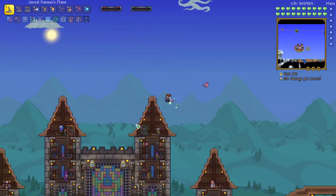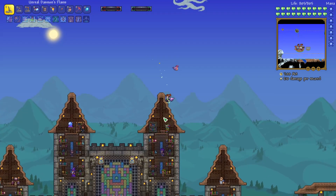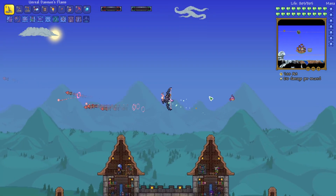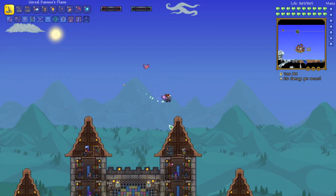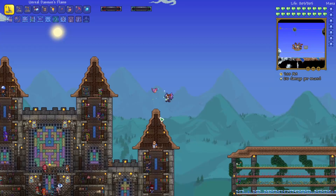Welcome back everybody. This is Rito here with another Anna the Archer Let's Play. We are playing on Revengeance mode using the Calamity mod, and we're doing just bows. Currently we have defeated the Poltergeist, and we are ready to fight the Devourer of Gods.